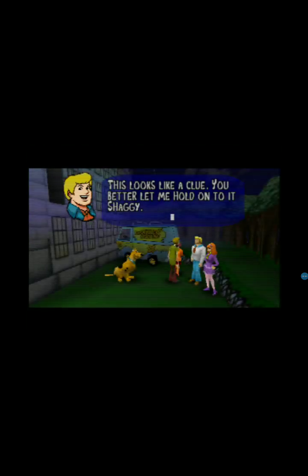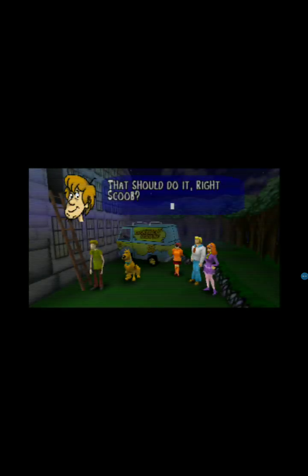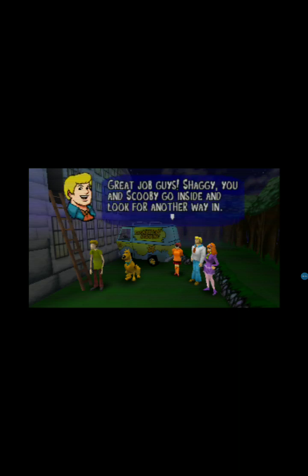This looks like a clue. You better let me hold on to it, Shaggy. Handkerchief. You need to find something to open that and can reach that window. This looks like a clue. Can't keep voicing over what he said. Sorry, I've got a bit of a cold. Shaggy needs to get that. That should do it. Right, Scoob. Yeah. Great job, guys. Shaggy, you and Scooby go inside and look for another way in. We'll look for clues out here.